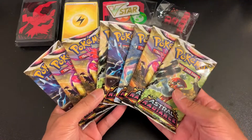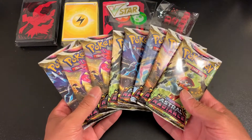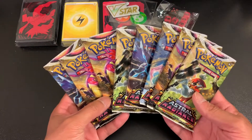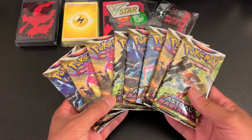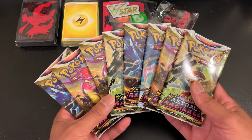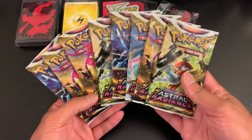A lot of people have been saying that this set is not very good, although it does include Radiant Pokemon. I haven't opened any of the product myself. My wife has opened an Elite Trainer box already — it didn't really open anything good. I think she opened a Gold Secret Rare Calyrex, but that was it. So let's see if we have better luck.